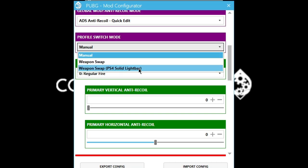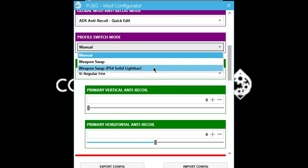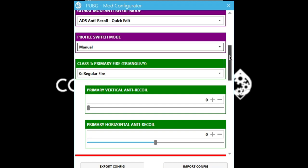Profile switch mode: manual. I used to use solid light bar but I recently switched to manual because sometimes the light bar weapon swap can mess you up — you've got to constantly press triangle, and when you die and respawn you have to reset. It's better to use manual for those reasons.